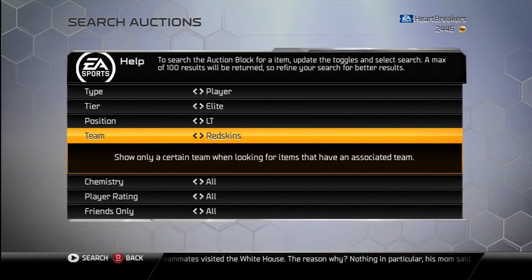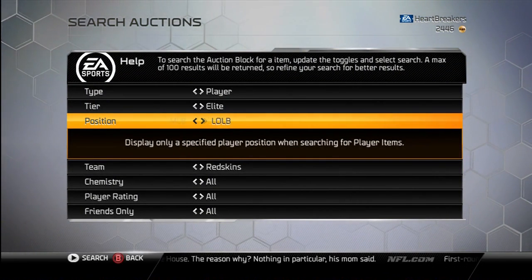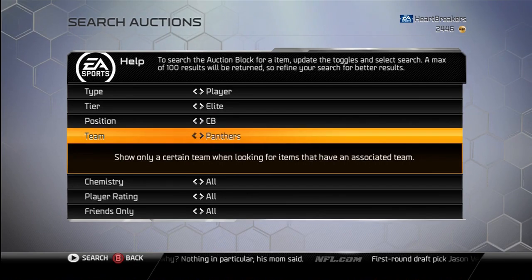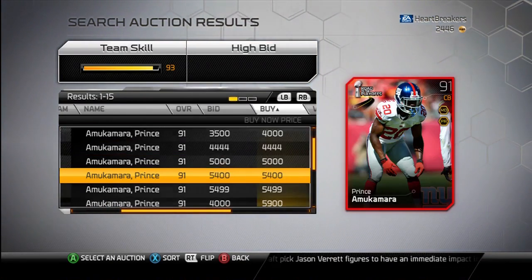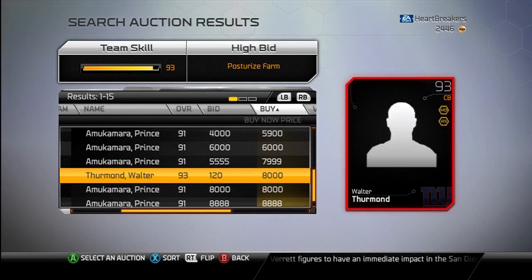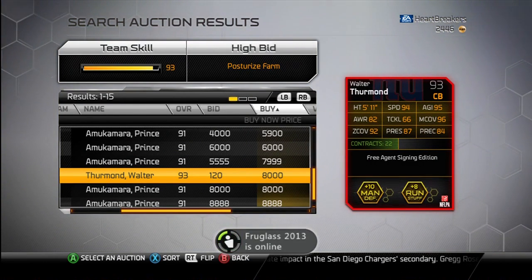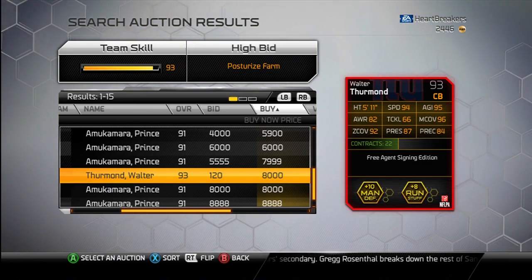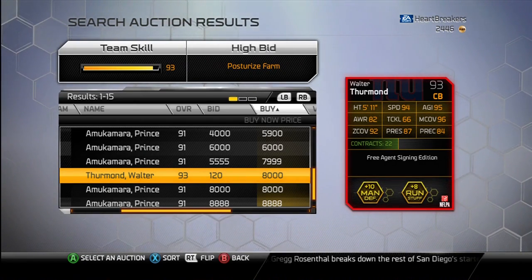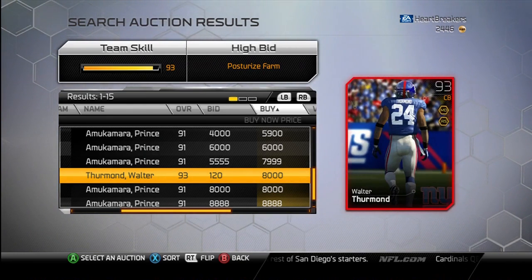Moving on to the next card, we've got Walter Thurman, cornerback for the Giants. He's only 8K. He gives plus 10 to man and plus 8 to run stuff chemistries. He's got 94 speed, 96 man, 92 zone, a decent 87 press, a poor 84 play rec, an awful 66 tackle, and 95 agility. Not awful for a 93.